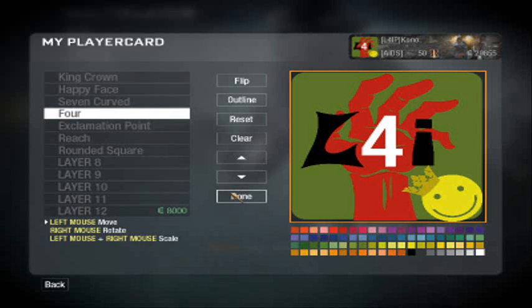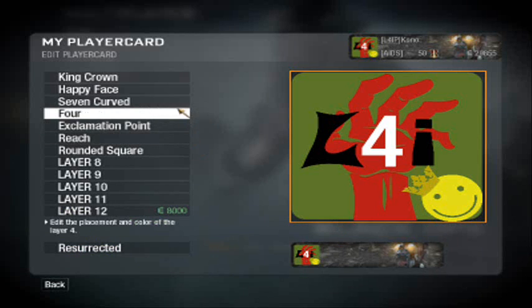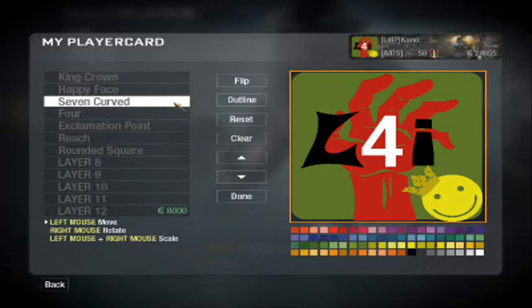Because, you know, 4 — let 4 get it. And then you put a curved 7; I'm not sure what page that is off the top of my head, but I think it's on like page 11. You turn the 7 curved upside down and color it black.